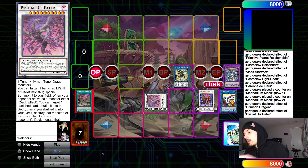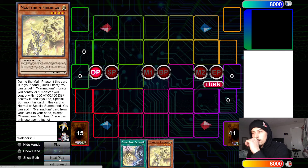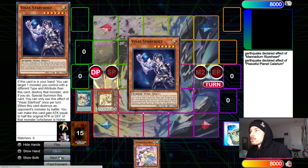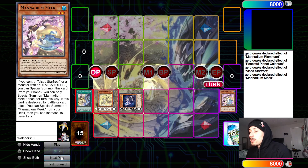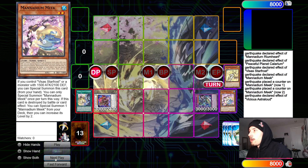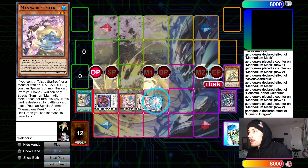This next one is a two-card combo to play around Nibiru — Calarium and Reum Heart. Normal summon Reum Heart, search for Meek, activate Calarium, search for Star Frost. Special summon Meek, then Star Frost pops Meek — but you don't trigger Calarium yet, you only trigger Meek. Summon Meek — that is now four summons: one, two, three, four. Make Baron and now you're protected from Nib. Banish, summon Astral Out, Astral Out pops Meek, then Meek chain link one, Calarium chain link two — bring out the other Meek and a Meek from the deck.